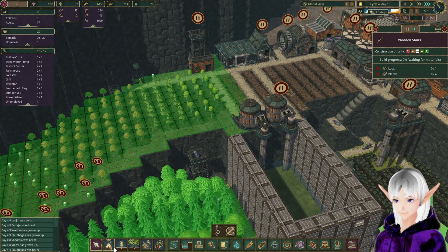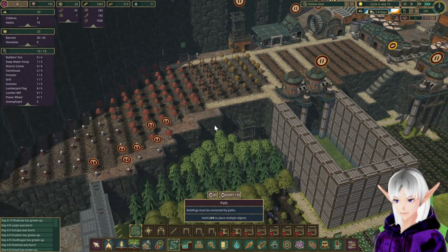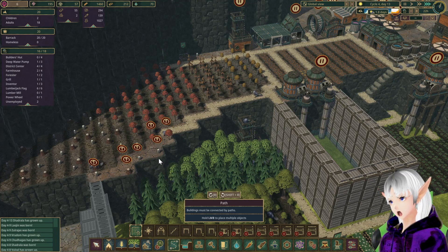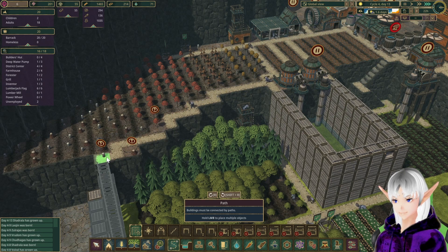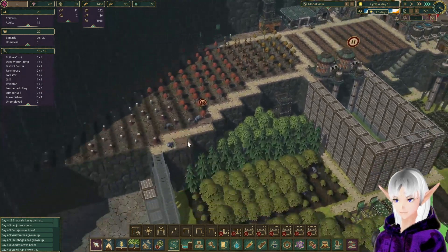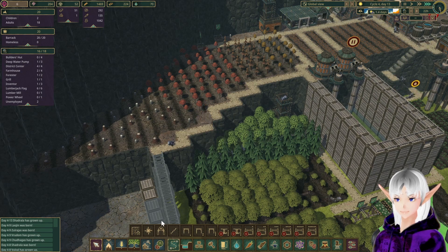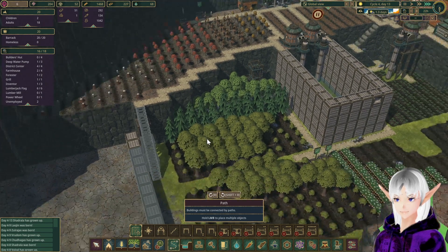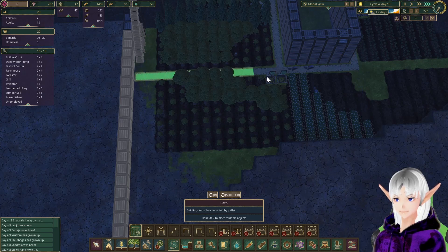I should probably connect to those, shouldn't I? Let's do cut trees and go with a nice path here and here, all the way over. Now people are taking out these extra things so that we can continue building. That was not what I meant to do, but okay — that'll work. A path here and delete you — there we go. Now we've got beavers starting to come through. Let's go ahead and path this out just a bit.